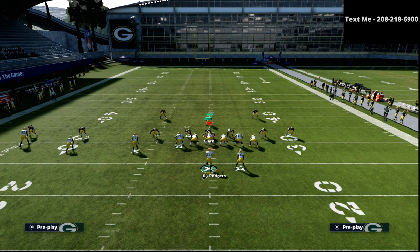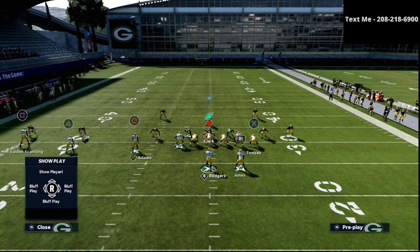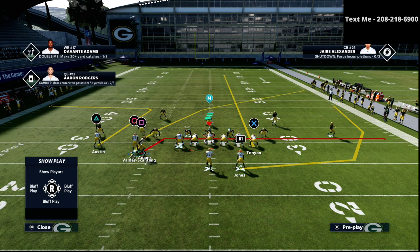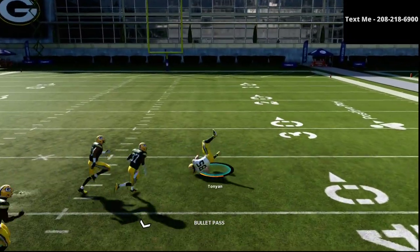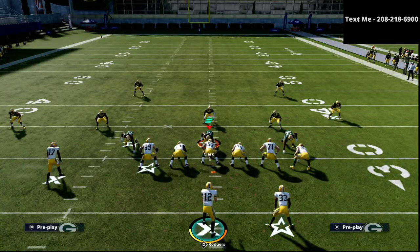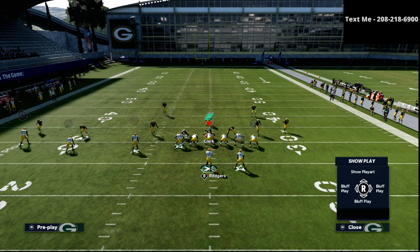Now against a Cover 2 style defense where you split the safeties, you run the exact same route combination. What you'll see is the deep half safety will climb up the middle and does a decent job of taking the tight end seam away. You can still hit it, but it's a very tight window — that's something you need to be aware of.